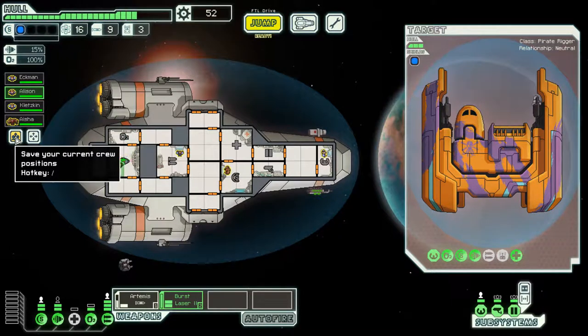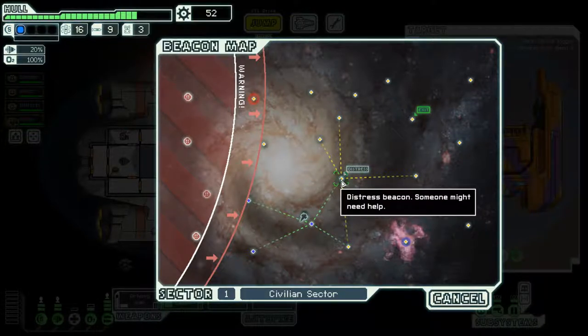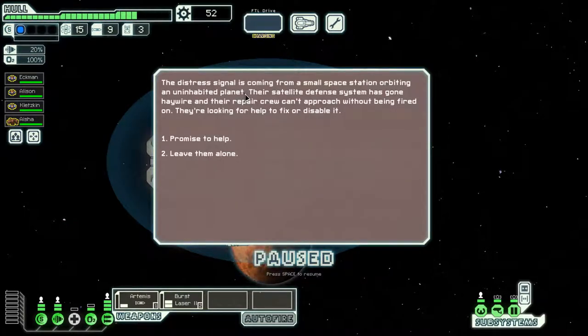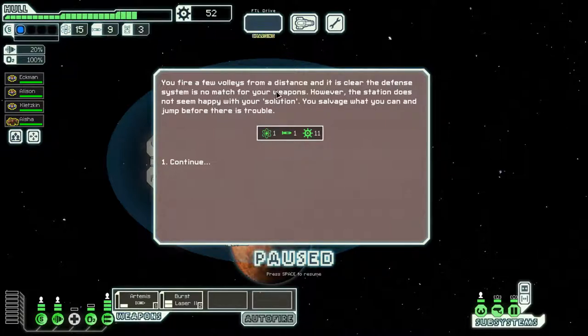Maybe in the future we'll try to build a boarding system. There's a distress signal on the map - it's coming from a small space station orbiting an uninhabited planet whose satellite defense system has gone haywire, preventing the repair crew from approaching. We choose to simply fire on the defense system from a distance. After a few volleys it's clear the defense system is no match for our weapons, but the station isn't happy with that solution. We salvage what we can and jump before there's trouble.